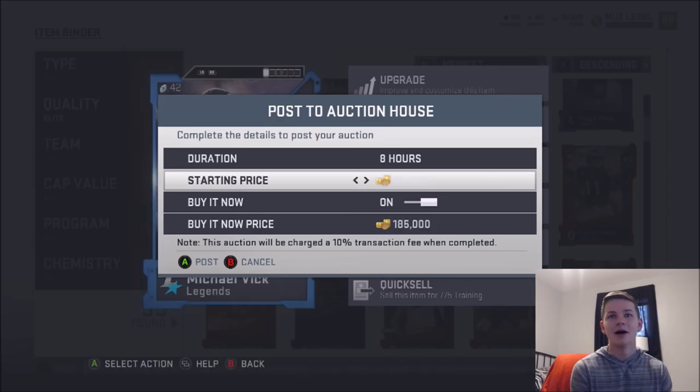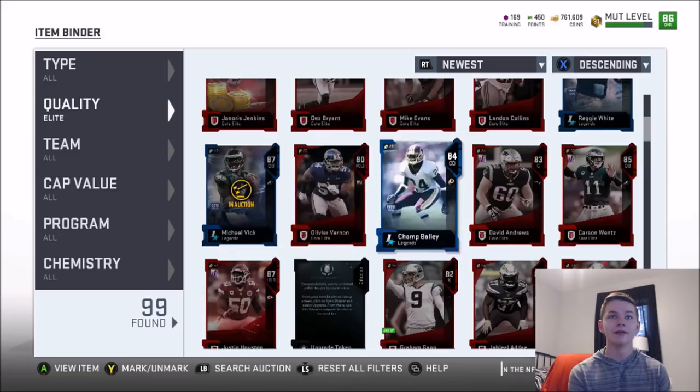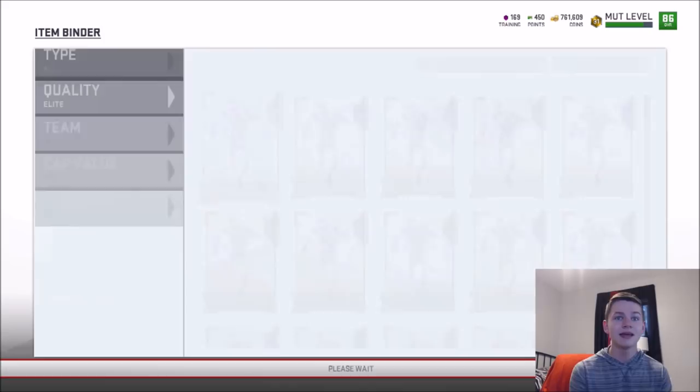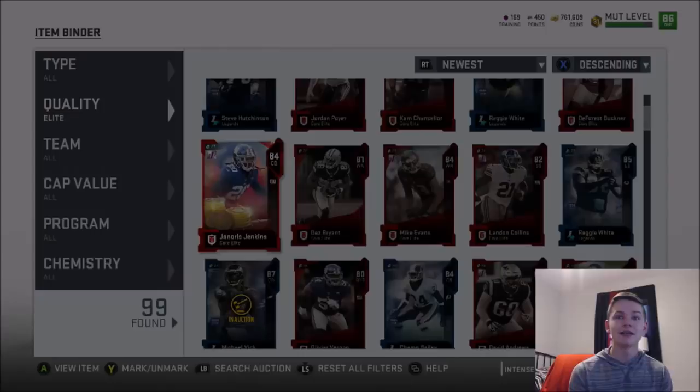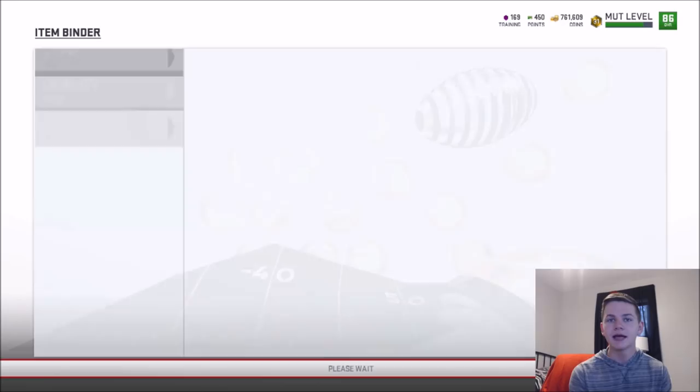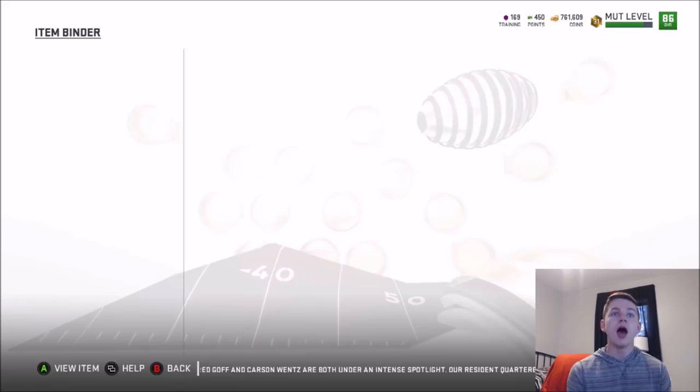I feel like we may have made about a million coins off this bundle. We have 100K from Justin Houston, over 300K for Mike Vick, 60K for Carson Wentz, 40K for Bailey — that's already 600K. Then we have Reggie White who's about 38K, so we're looking at about 640K. Mike Evans is going for 40K — that's 680K. Jenkins quick sells for 80K, so we're at 760K. DeForest Buckner is 40K. And Reggie White's going for 180K. We made over a million coins off this bundle!